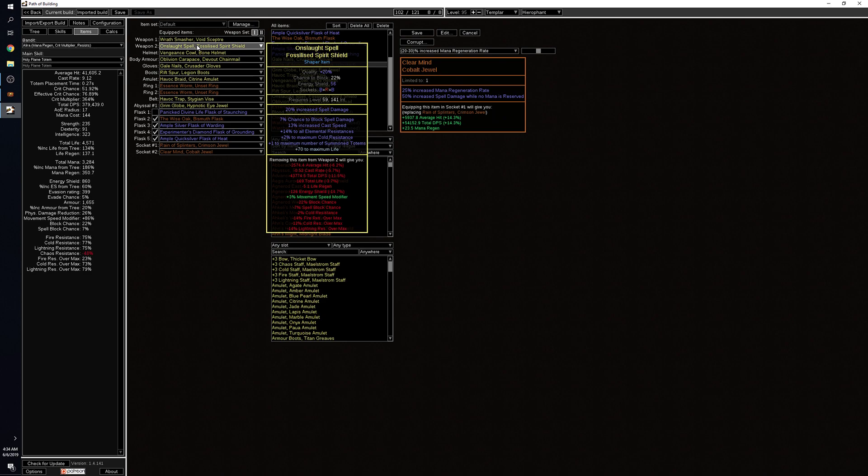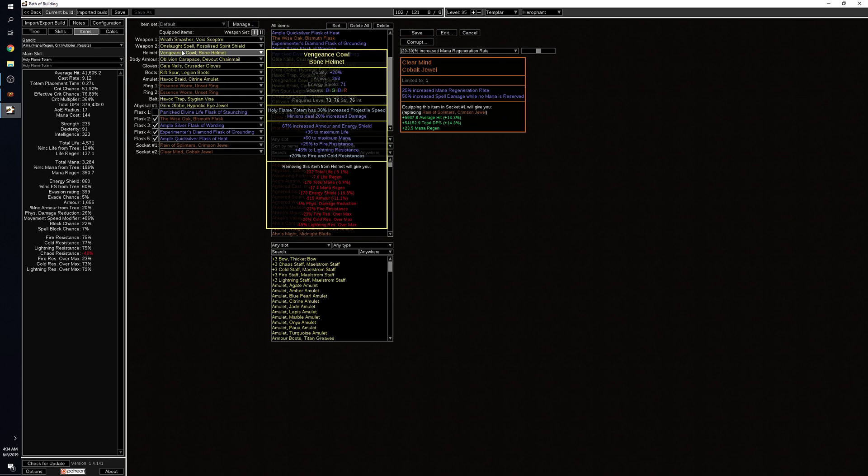The helmet is a standard rare with life, mana, and resistances. The enchant I bought was increased projectile speed for Holy Flame Totem, which gives the biggest clear speed increase and better quality of life on fights. For example, in Uber Elder there are phases with lots of adds and both enemies move around a lot — the more range your totems have, the more likely they'll hit those bosses without needing to be resummoned. It wound up being my favorite enchant for Holy Flame Totem.